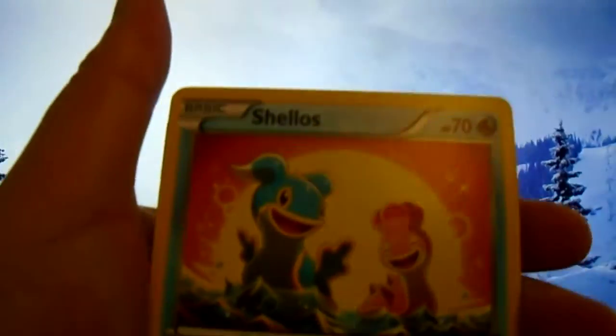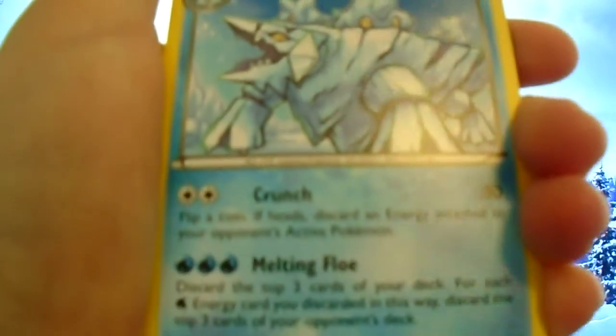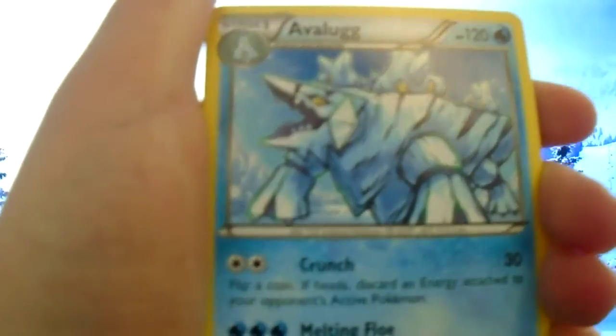Our last Steam Siege pack - let's go and open it! We've got Meowth, Clauncher, Shelmet, Rufflet, a reverse holo Gastrodon - that's really nice, I've seen it before - Avalugg, Kangaskhan, a Captivating Shakerpuff, Drifloon, and the code. Not bad!